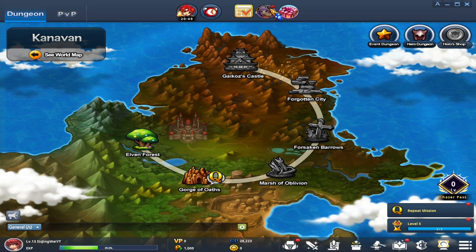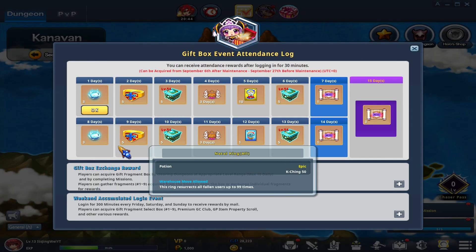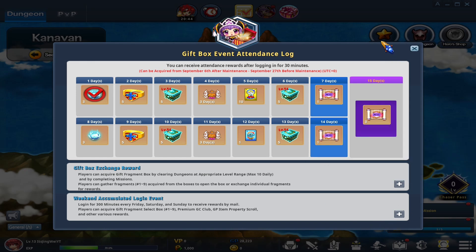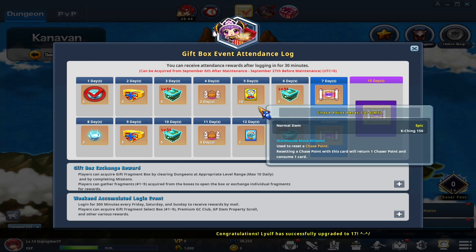Next are your event-specific rewards. This icon will always change but will always be there. It's again a 30-minute login reward, but this one is tied to the current event that's running. These rewards are very good for both new game and end game players, so definitely look forward to that. I'm not going to go into deep detail for those though, because the event you see when you play may actually be different.